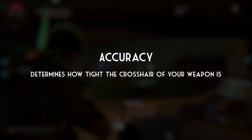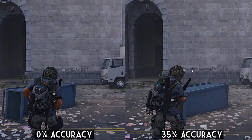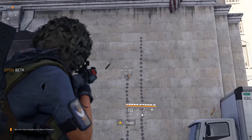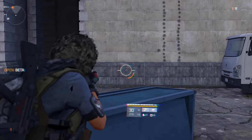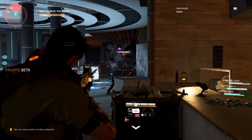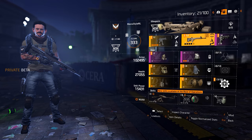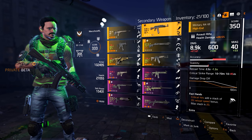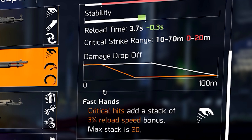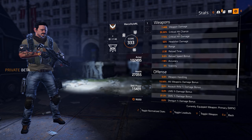Accuracy determines how tight your weapon reticle is — low accuracy means a wider reticle, high accuracy means a tighter one, though effectiveness varies from weapon to weapon. Stability determines how much your weapon kicks when shooting; low stability means higher recoil, high stability means the weapon is more stable and easier to control. Optimal range is the range before damage starts to drop off — for example, an optimal range of 20 means damage falls off after 20 meters. You can see the drop-off curve in the inventory menu when you click on the weapon, which is a new feature not in Division 1.